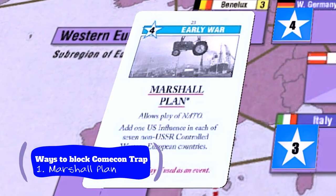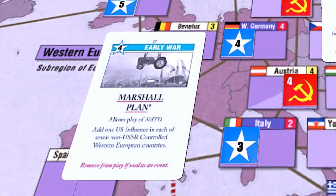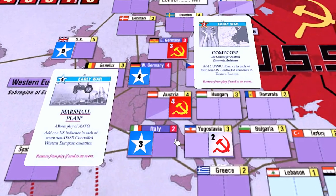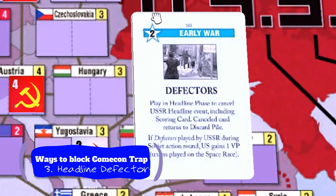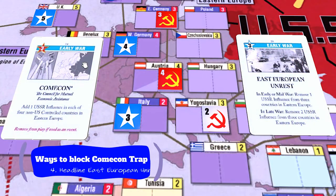There are actually many easy ways to block this gambit. The first is to headline Marshall Plan, which would potentially prevent control of Austria and set up plenty of adjacencies to re-access West Germany and Italy. Another way to block the gambit is to place one influence in Austria, which will allow you to re-access West Germany and Italy if they both get realigned out. You can also headline Defectors, which cancels the Comic-Con event that is crucial to making it work. You can headline East European Unrest, which allows you to deplete influence in the key countries required.